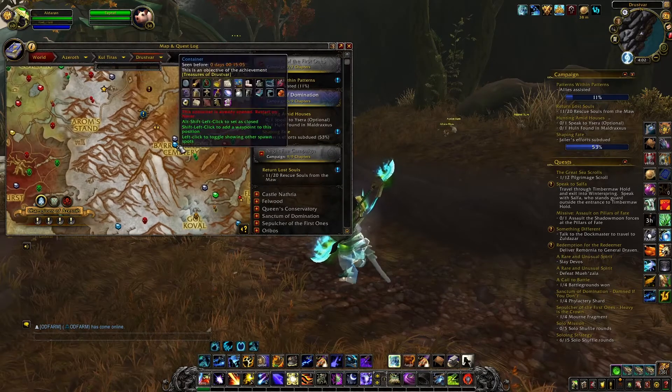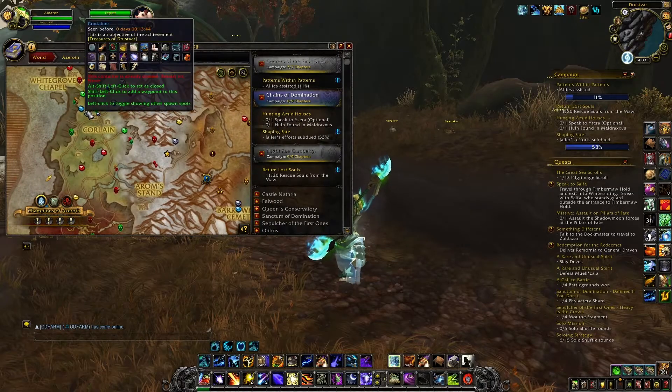Then you want to fly to this other location just here and do the same with this second container. After that you want to come here inside a little cave and you will find the third container.